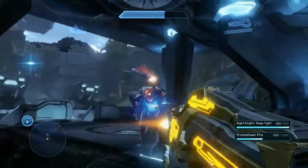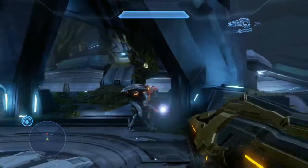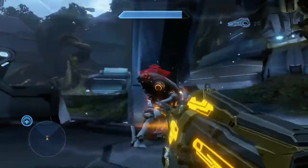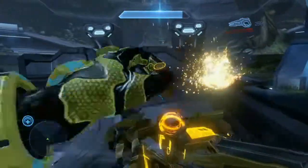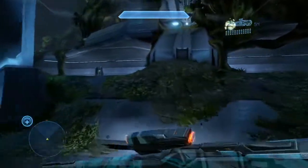I like to use the light rifle against crawlers, especially at long range, and also against the watchers. Take advantage of pulse grenades to stun the Promethean knights. So yeah, that's pretty much all I have for you right here.